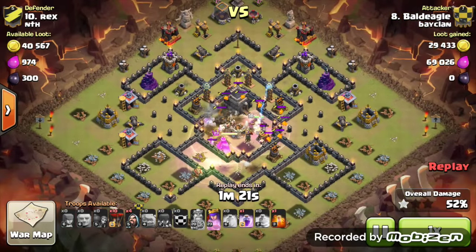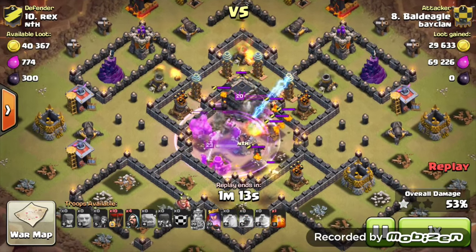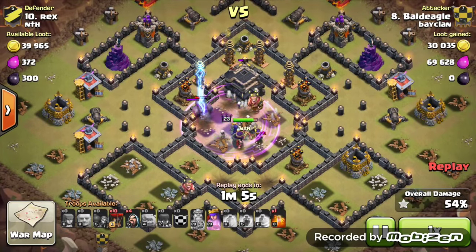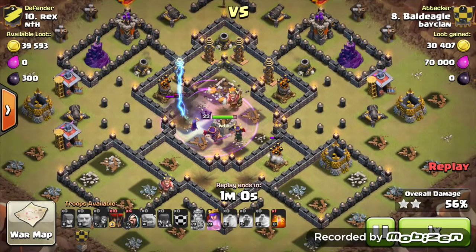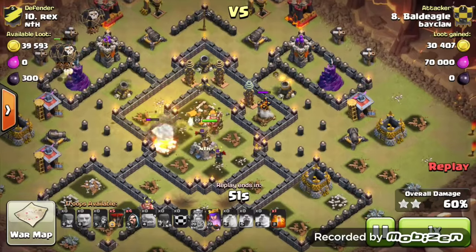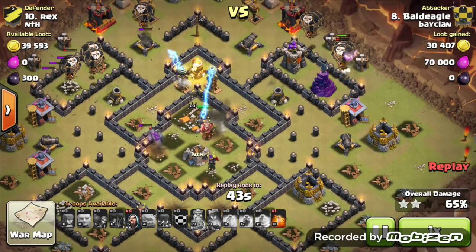At only about 70%, he already notes the 3-star. The Hidden Teslas pop up behind the Town Hall, that is a bit of a pain. But he's still got Golem standing, he's still got his Queen ability. Those Lava Pups are causing a big distraction for the Queen, who was shooting at a wall. Now we just have a Golem, our Archer Queen, and 1 Witch in the middle. Once he takes down the air defences, the balloons can start coming from each side. The Queen's ability goes down, and once those Teslas are down, that's the main concern gone for Bald Eagle.